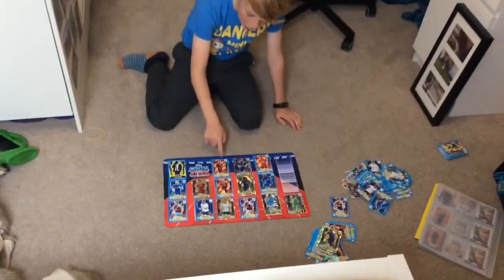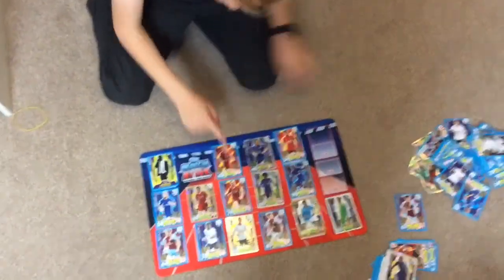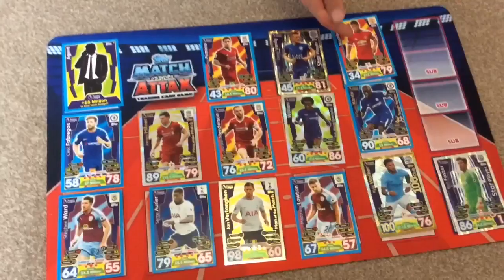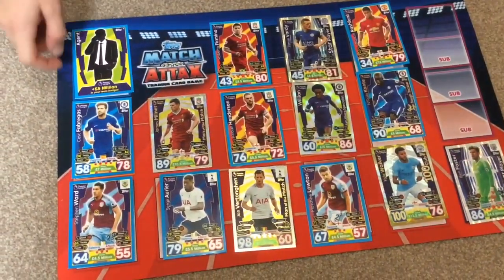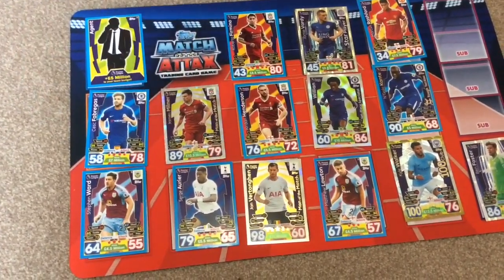Up here we have Roberto Familia — a very decent card worth 8.5 million. Jamie — Star Player, 81 rated. And we have Marcus Rashford — he's okay, Man United, amazing person. Then we have Cesc Fabregas from Chelsea, 78 rated.